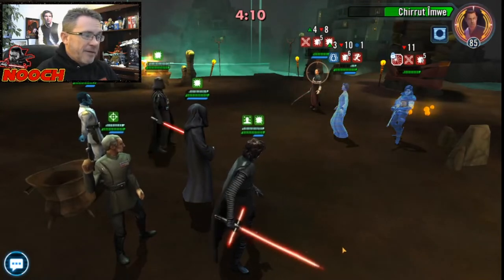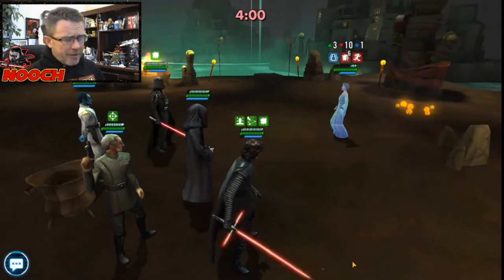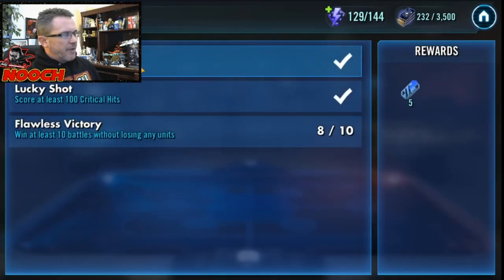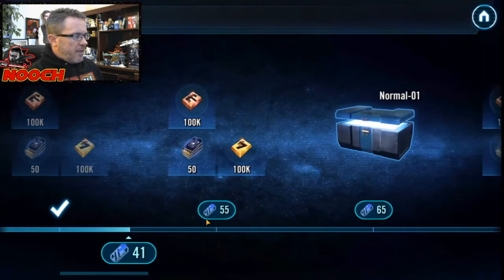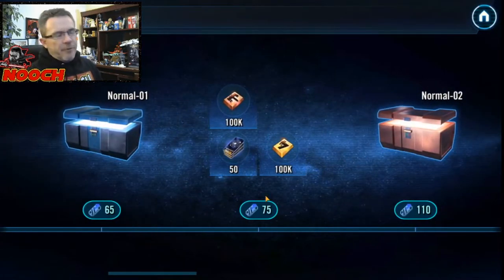At this Galactic Power — less than a million — you've only got one, maybe two squads you can use in Galactic Conquest. So get that first level done. Get as many of the feats done as you can. When you look at this first level, Nooch has two of them: Gain Advantage 20 times, and Score at least 100 critical hits — plus 10 battles without losing any units. We're going to get all three of these feats. We'll be able to get to one Zeta and two Omegas for sure. I was able to get here last time by just banging out those global feats.